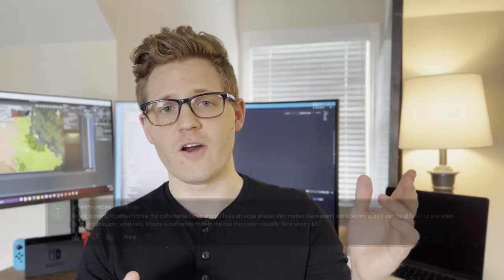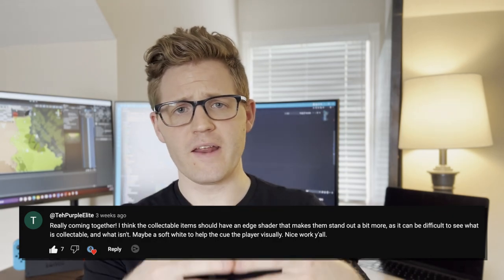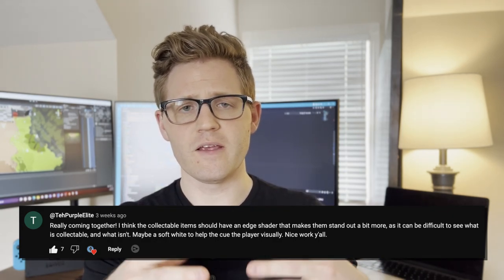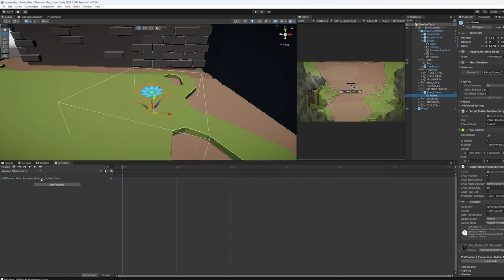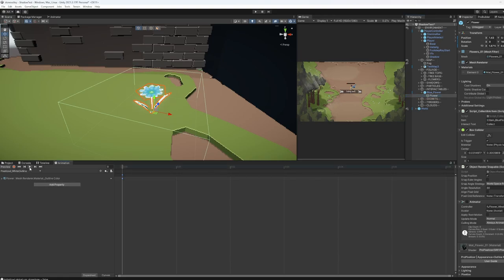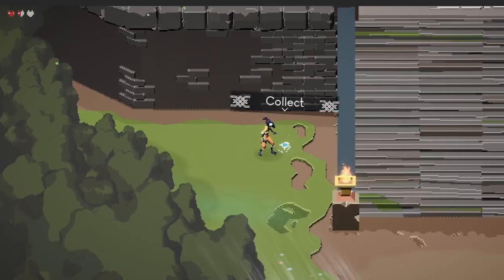We also had this great comment mentioning possibly adding some type of visual cue to our collectible items to make it easier to know which ones can be picked up and which ones can't. All I did was add an animation state that adds a white outline to the object. Now, when you hover over a collectible item, it will highlight.